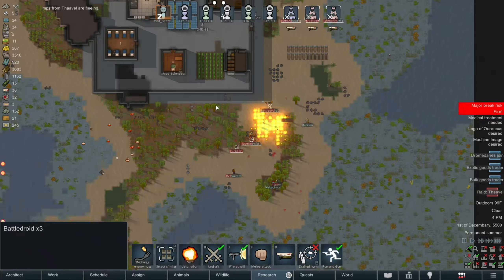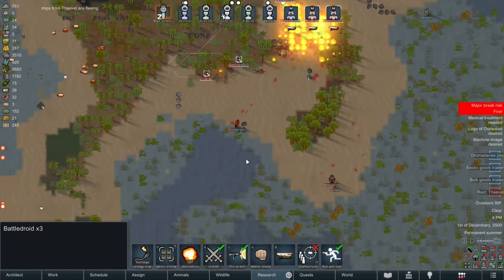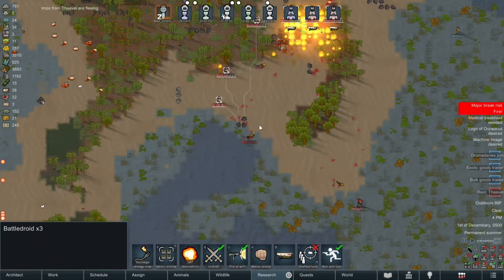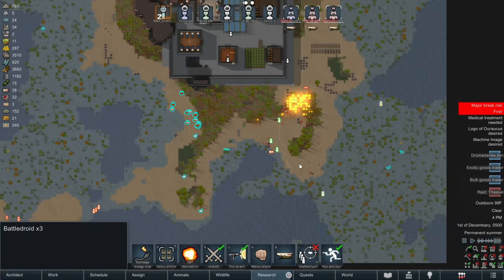Okay, that group of raiders is fleeing now. So that's good news for us. And we're just gunning them down as soon as they try to leave, just so they can't come back to haunt us.